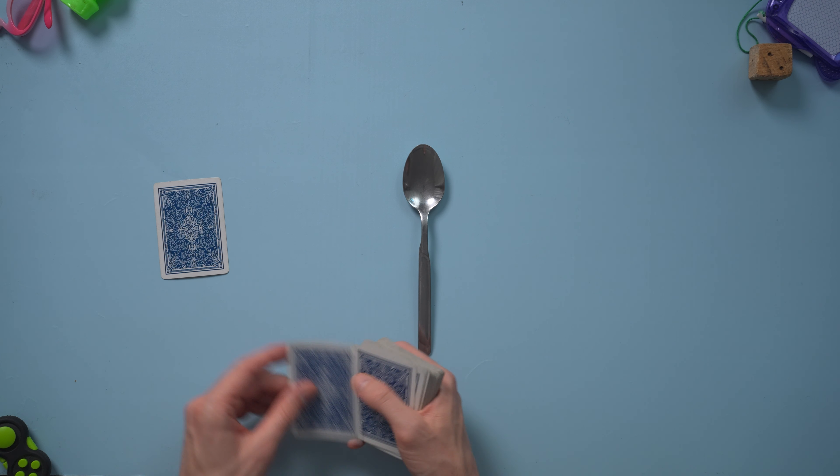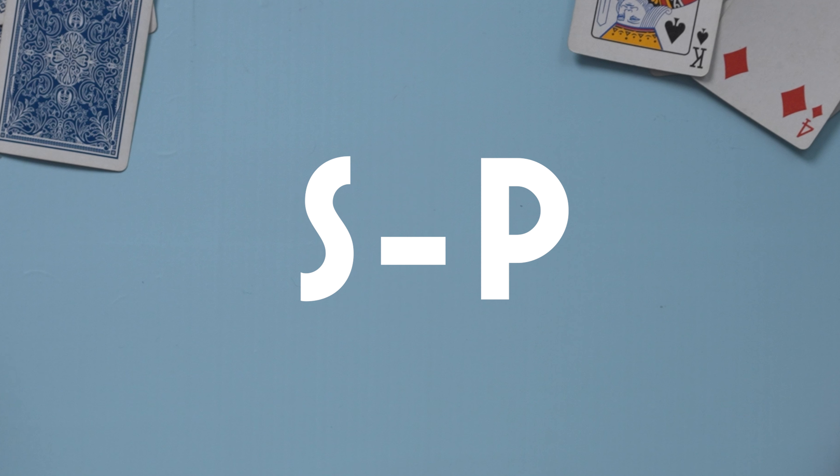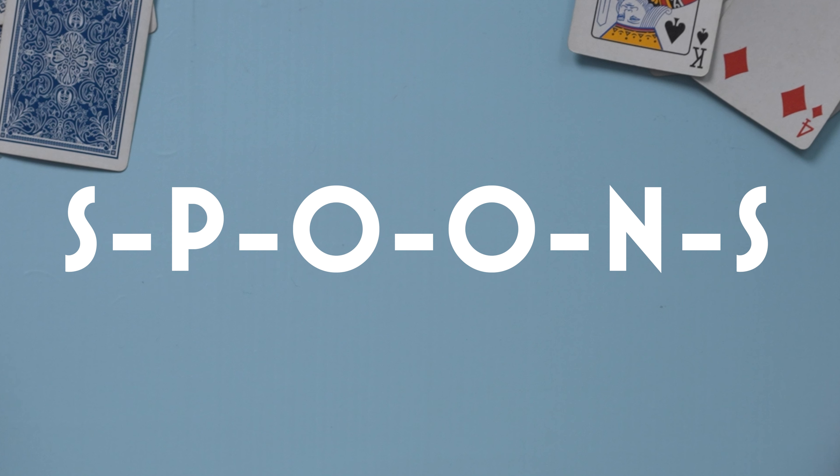Variations: you can play a version of Spoons where you're not out if you don't have a spoon at the end of the round. Instead, you get a letter. Like the game HORSE in basketball, you spell out a word — in this case, spoons. If you're the first player without a spoon, you get the letter S. The next letters would be P, O, O, N, and then S. If you spell out SPOONS, you're out. This way you can keep the game going longer without eliminating players right away.